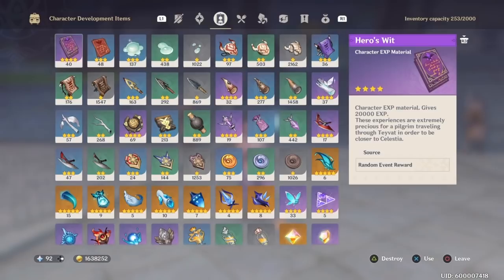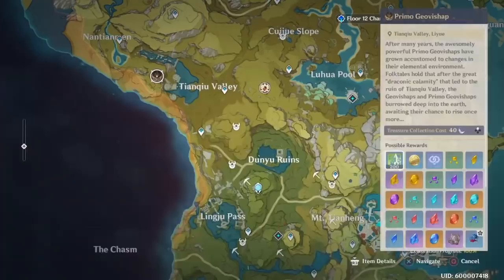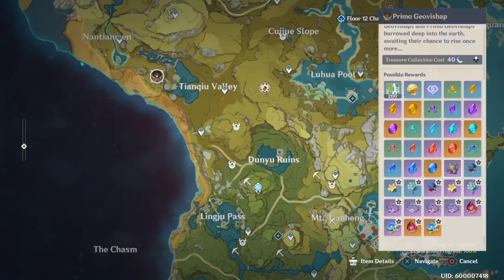She's also going to want 46 Juvenile Jades for level 90, or only 26 Juvenile Jades if you're just getting her to level 80. You get Juvenile Jades from the Ancient Primo Geo Bishop boss. He's rather tanky and kind of hard to fight if you haven't before, so you may need to do co-op. But if you have Zhongli, he becomes a breeze.